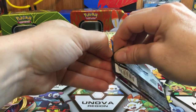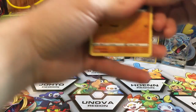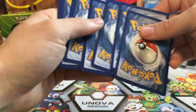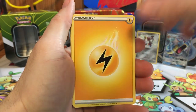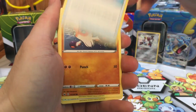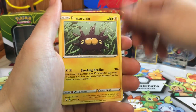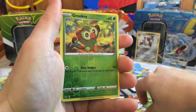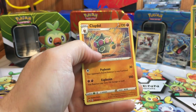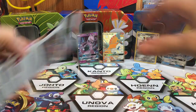Next up — a Zacian booster. I don't know what it is with these Sword and Shield packs, I can't ever get them open. Code card — two, three, four to the front. We got a Lightning, Pokemon Catcher, Drizzle, Evolution Incense, Clobbopus, Sableye, Pincurchin, a Blipbug, a Reverse Holo Grookey, and for the rare we have a Claydol — regular rare. Nothing exciting from Sword and Shield yet.